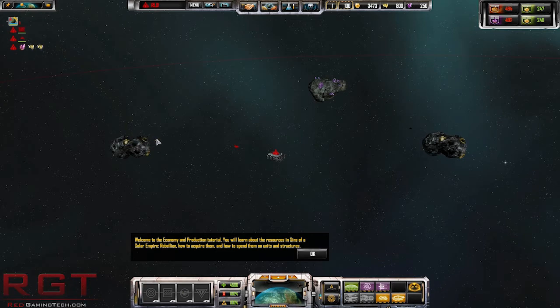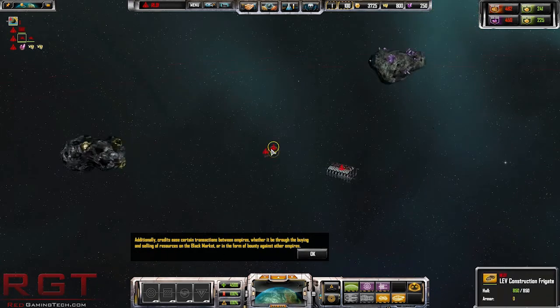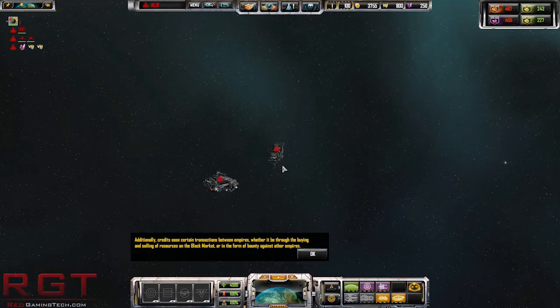Getting into a more economic mode for a moment. Welcome to the economy and production tutorial - you will learn the resources of Sins of the Solar Empire Rebellion, how to acquire them, how to spend them. There are three resources: credits, metal, and crystals. Credits are basic - they're basically dollars, pounds sterling, or yen or whatever you'd like to call it. Whether you're buying or selling resources in a black market or for a bounty against other empires.